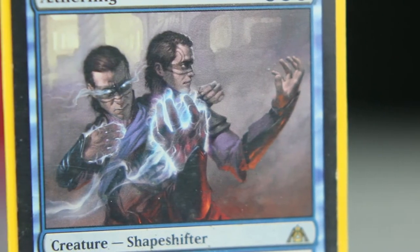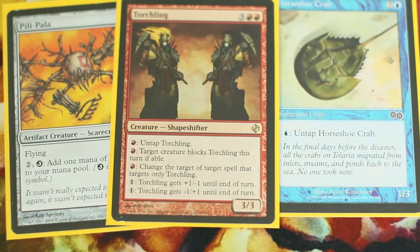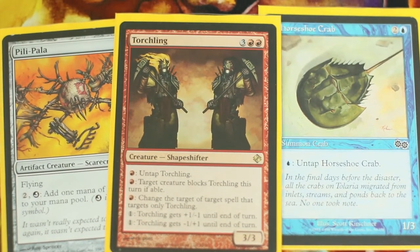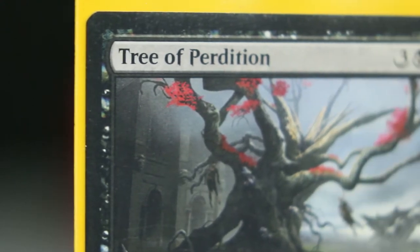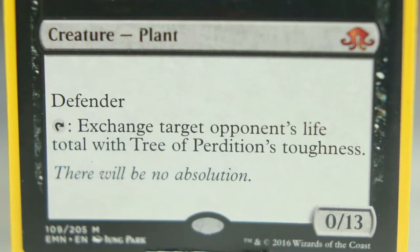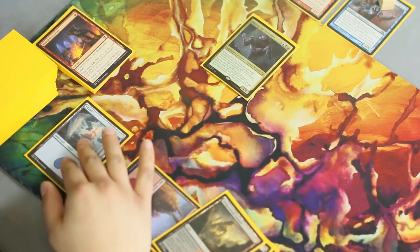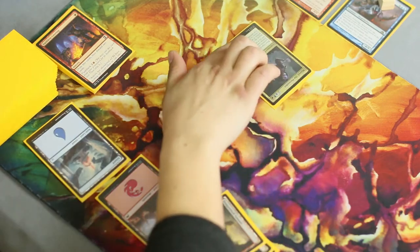You'll likely be loading Maersil up with abilities because you have Aetherling. Now we need something that untaps Maersil, like Pili-Pala, Torchling, or Horseshoe Crab. We'll exile and return him with Aetherling's flicker ability, and cage Tree of Perdition. Now we'll tap Maersil and exchange an opponent's life total with Maersil's toughness, leaving them with 4 life. Then we untap Maersil, make him unblockable, swing in for 4 damage, and remove that opponent from the game. Now that's Commander!